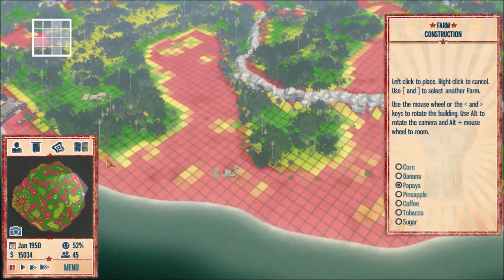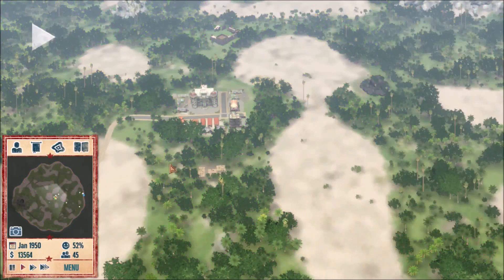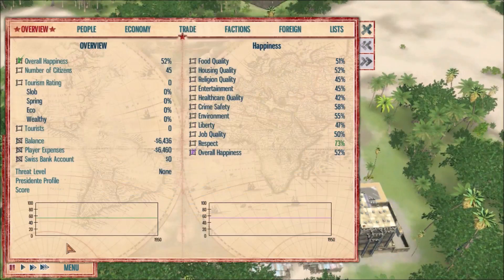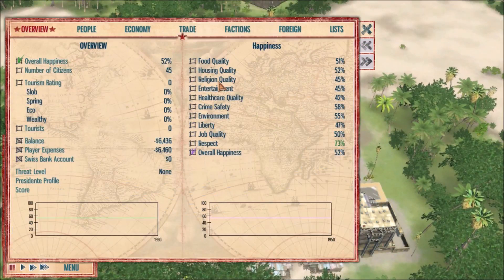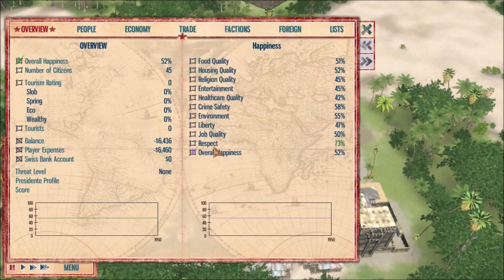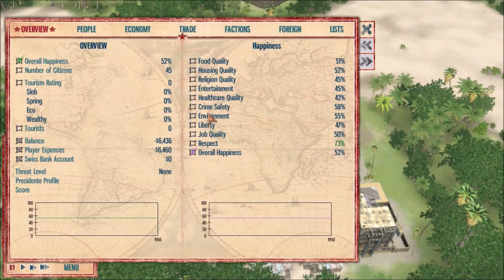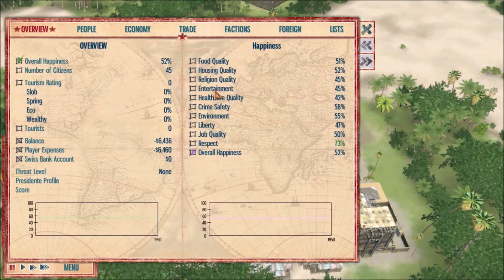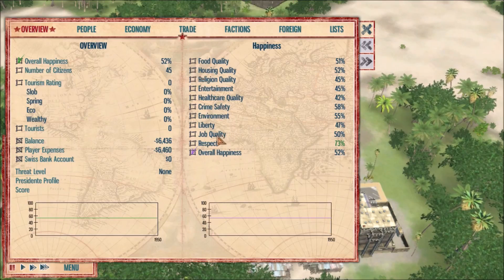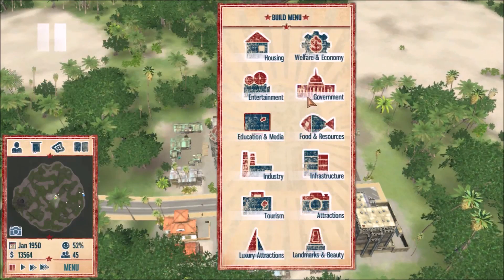We have four farms — I'll let the builders build those before I make any more. Now let's look at our stats: food quality not bad, housing quality not bad, religion quality could be better, respect is amazing, liberty could be better, environment. Our politics are unstable so we're gonna want to set up some army fairly fast.